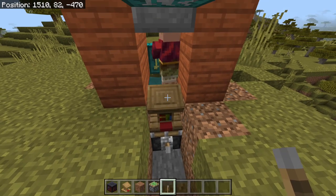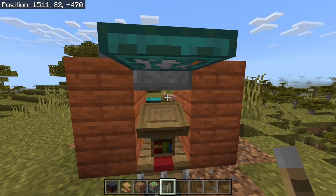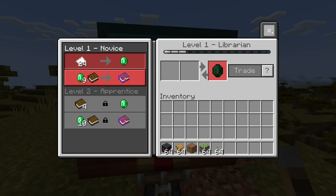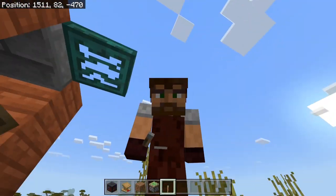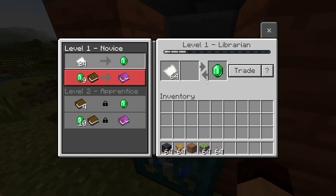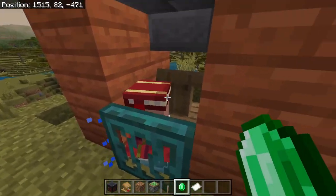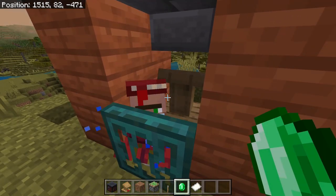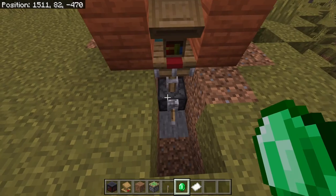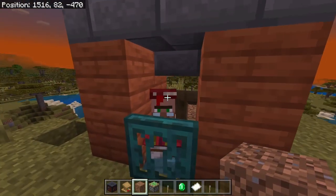Bring it back up, it loses its connection, then regains the connection — bookshelves again. We just keep doing this until we find the trades we want, maybe efficiency five or mending. Mending is a very popular book. Once we found the trade we want, we come over here and lock it in. This librarian wants 24 paper. Once it's locked in, break your piston and fill everything back in, then go on to the next one — this is how you get new trades every time.